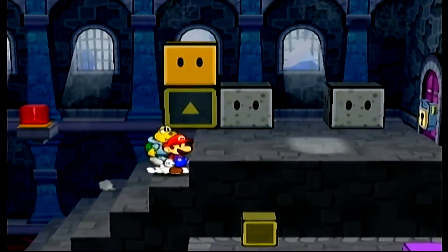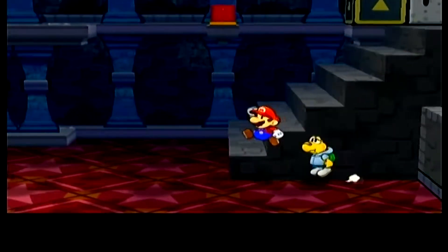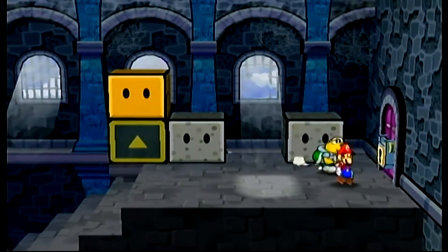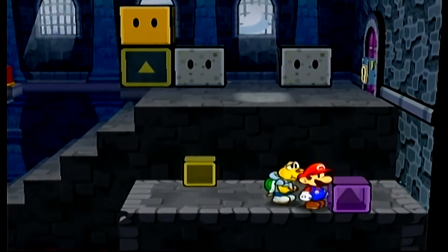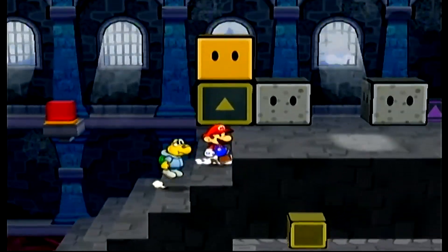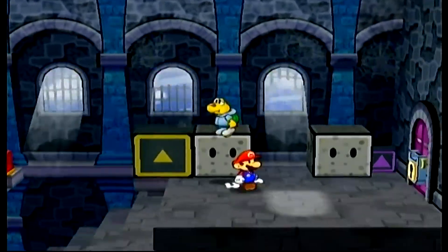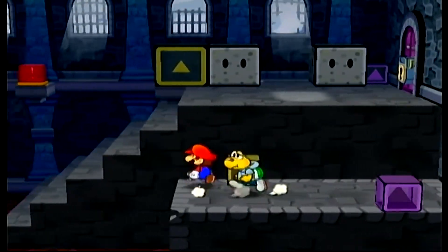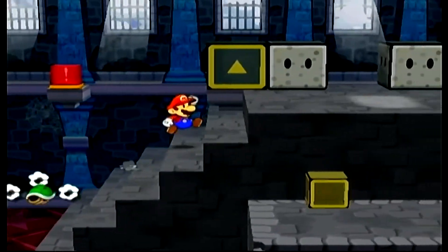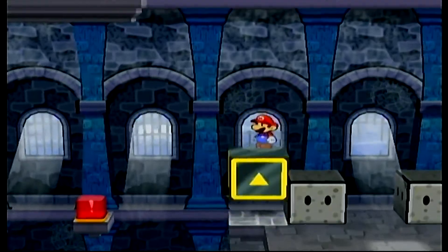We've got a little puzzle coming in here. To advance, we need to move this yellow block, and to do so we need to bring that small purple one down since it was activated. Let me see what's up there — I can't remember off the top of my head.